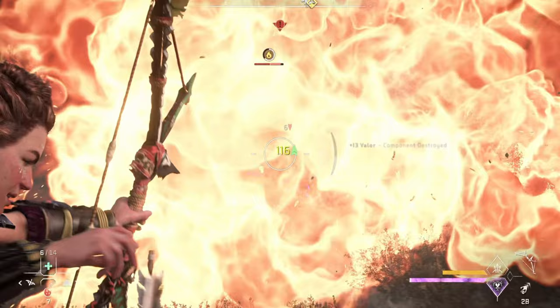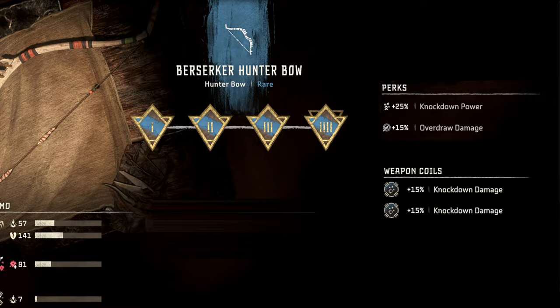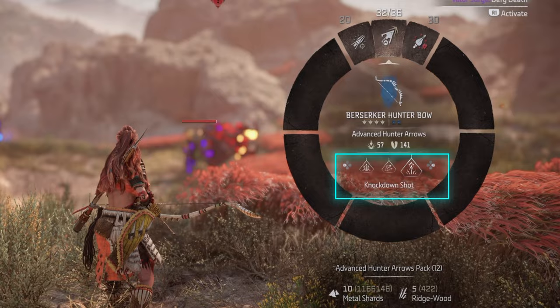Another blue bow I really like is the Berserker Hunter Bow. It doesn't quite have the same firepower as the Sun-Touched, but it does have plus 15% overdraw damage and plus 25% knockdown power. Knockdowns are a really powerful combat element in the game but are seldomly used. If you're fighting a group of machines and need to thin out the crowd or give yourself some space, knockdowns are a great way to do it. Hunter bows also come with the Knockdown Shot weapon technique, which makes it easier to trigger a knockdown. I don't use this technique very much, but when I do, a really fun combination is pairing it with two 15% knockdown damage coils — this makes it really easy to trigger the knockdown and then take advantage of the additional damage buff when the machines are knocked down.